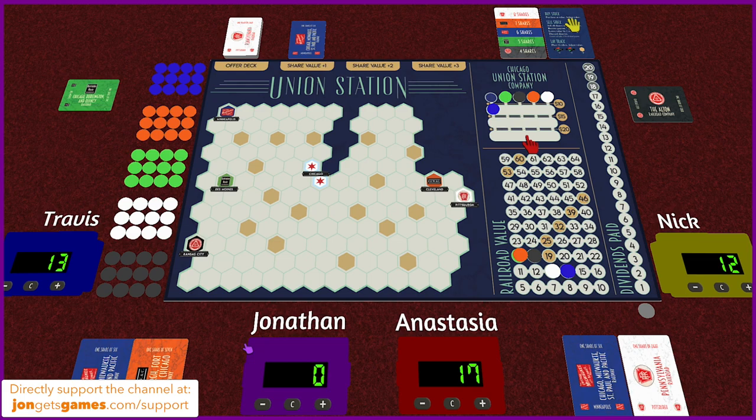Travis has no money so he's definitely laying track. He lays orange into one of the golden towns, increasing orange twice to 19 — that triggers a dividend. There's only one orange out here, so he gets 19 money. The dividend track goes up. Laying track also increases the number of stocks available, pushing cards out in the supply — essentially the first two times anyone lays track it'll open up the stock supply.